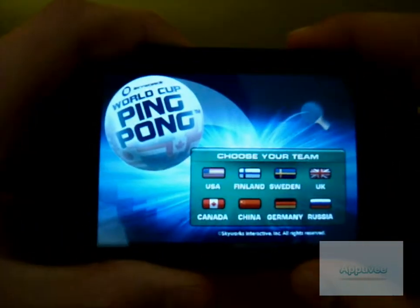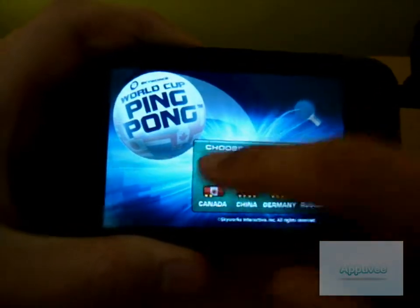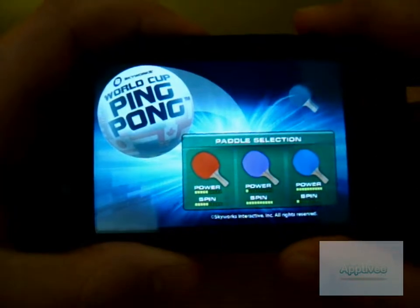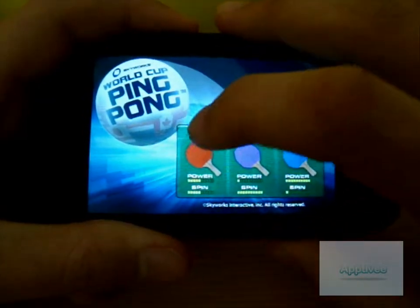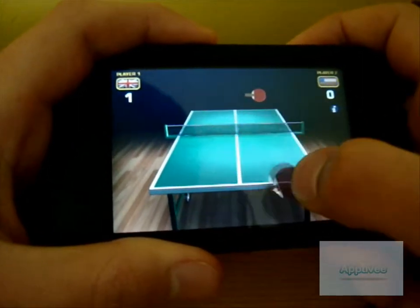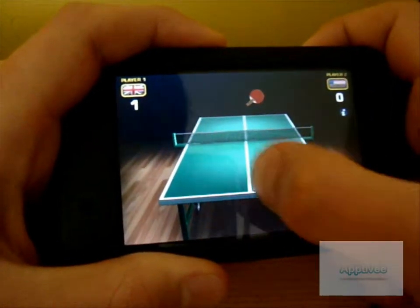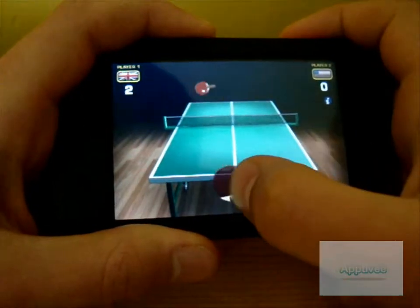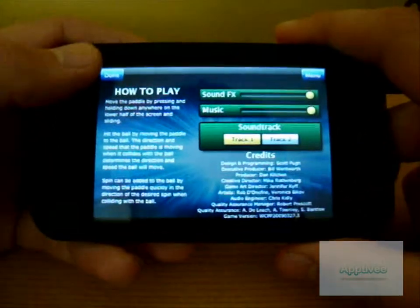You've also got practice mode down here. You've got to choose your team — I'll do UK. UK is pretty rubbish, really. Playing against the US. You've got to choose your bat here. You've got either a bat which has a lot of power and very little spin, a bat which has very little power and a lot of spin, or one which is in between. So I just go for the one in between. You just serve the ball and you've got to hit the ball — like ping-pong. You can change the music and everything.